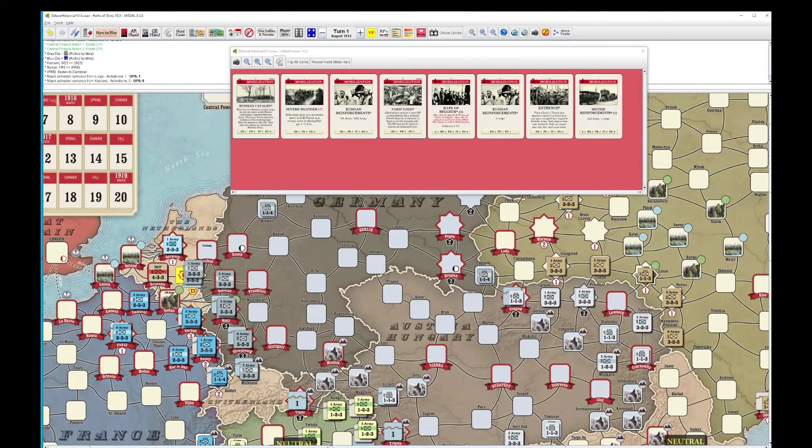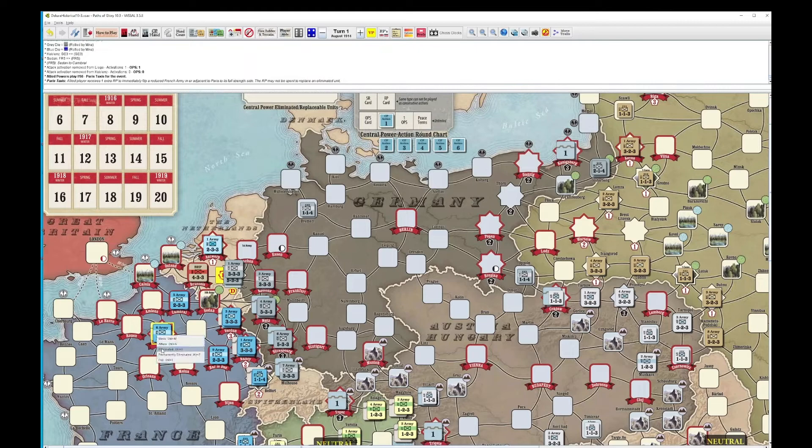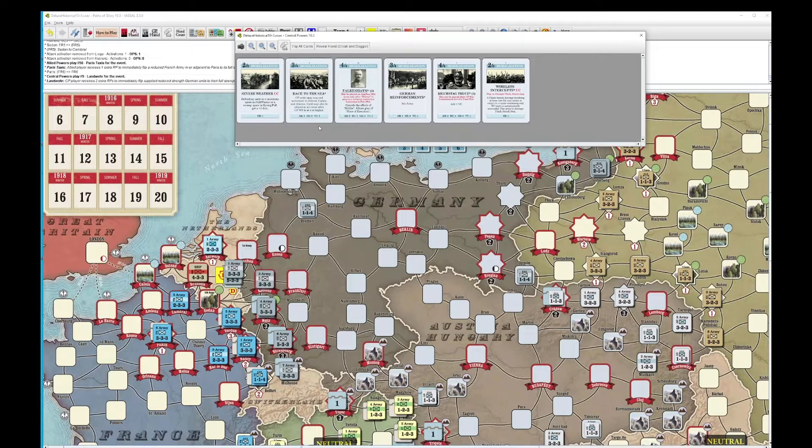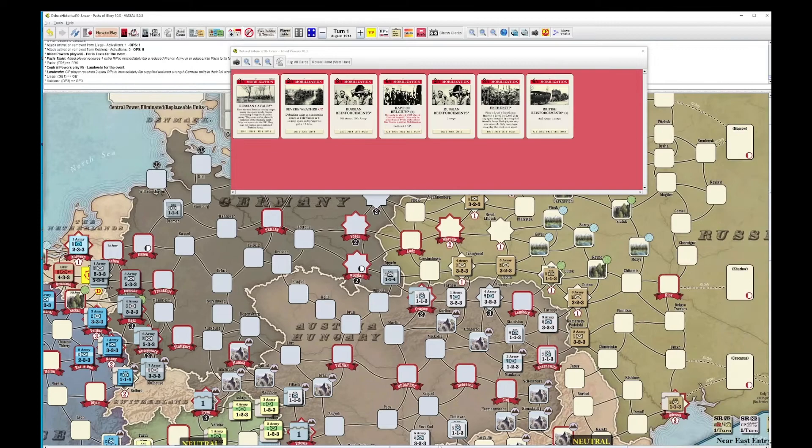Allied Hand — they will play the Paris Taxis to flip this army in Paris. The Germans will play this mobilization card for an event, to get 2 immediate replacement points. Second action.